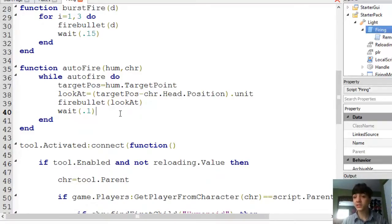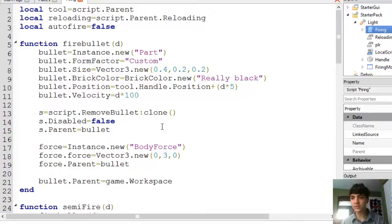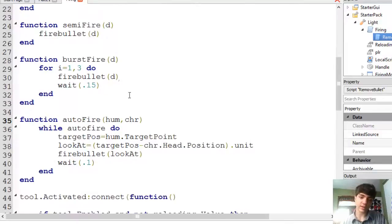We could customize the damage from each type of bullet by putting an int value into the bullets as well and changing this remove bullet to take the damage of the int value. Or we could use two int values and keep it with this random thing and put those into the bullet. But we're not going to do that for the sake of the fact that this is already longer than most of my tutorials. Hopefully by now, if you've watched all of my tutorials, I would have failed if I couldn't have taught you guys the logic of being able to do things on your own. I want you guys to branch out and learn how to do things on your own, because otherwise you never learn anything useful.